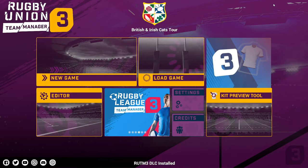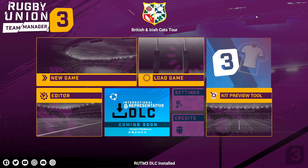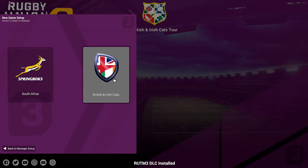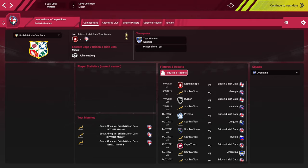Once the update is on your game you'll load up the usual Rugby Union Team Manager 3, and in the right corner there will be the British and Irish Cats Tour mode. They haven't got the licenses for the actual Lions Tour so they've called it the Cats Tour. Once you click on it, it will load up this new tour game. A big pat on the back to the developers for implementing this mode and getting this extra content out to us.